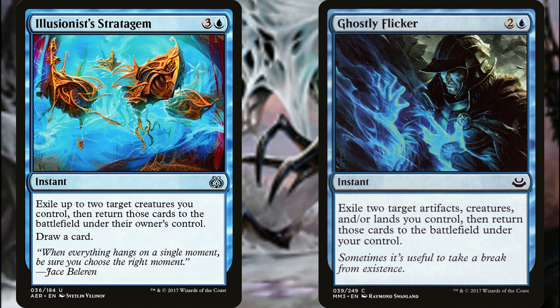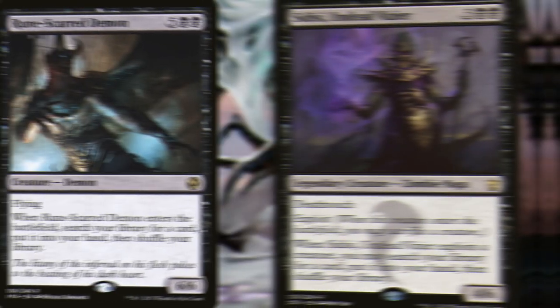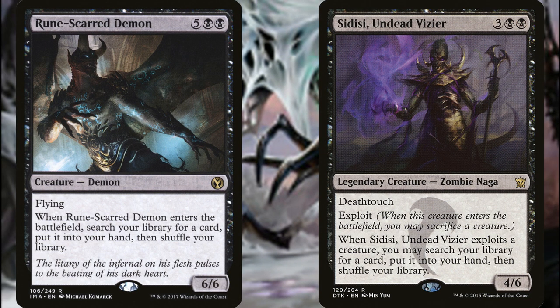One of those recovered cards could be another blink spell, which you recast to double the effect again, getting back even more instants and sorceries until you're just recycling everything over and over. If you get into one of these loops, do it at a point where you're in a position to win the game — because once your opponents see this more than once, you are going to become public enemy number one.